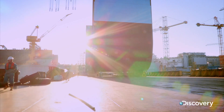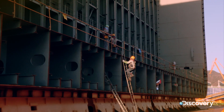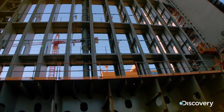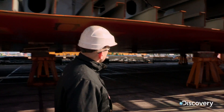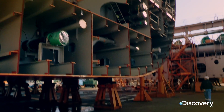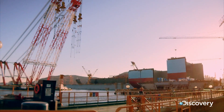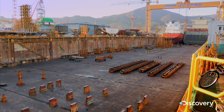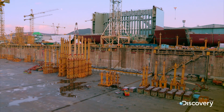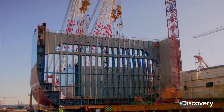The block they need to lift into place soars over 30 metres high — as tall as a 10-storey apartment building. It will sit just in front of the engine room. It's enormous. Dock 2 is surrounded by water so it can be easily flooded to launch the ship once complete. To reach the dock, the block needs hauling from the quay across the water.